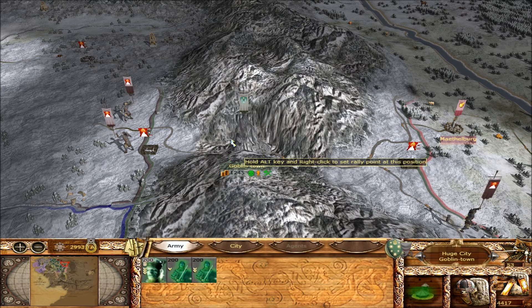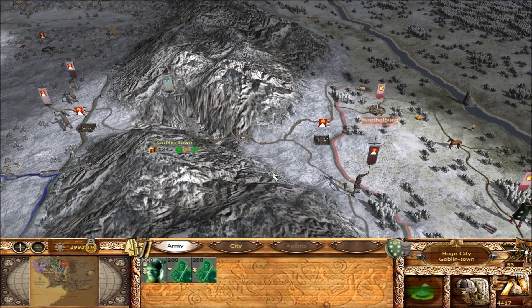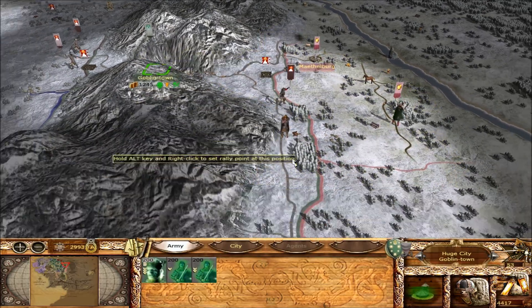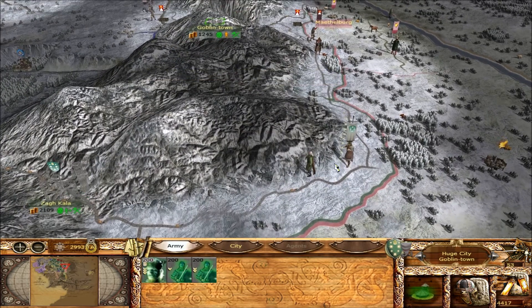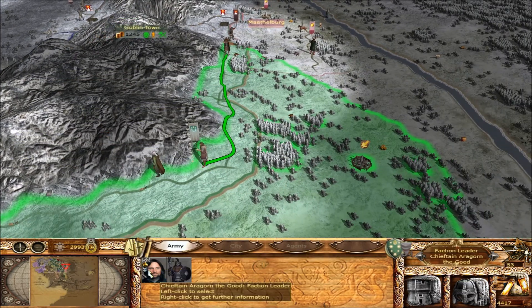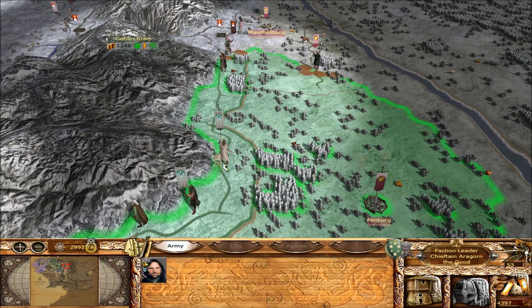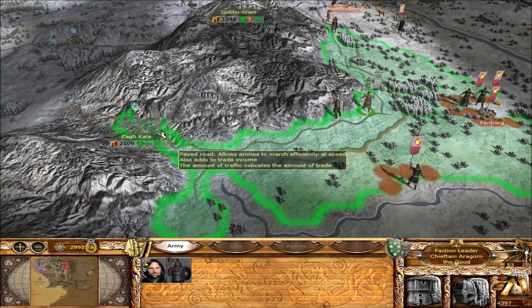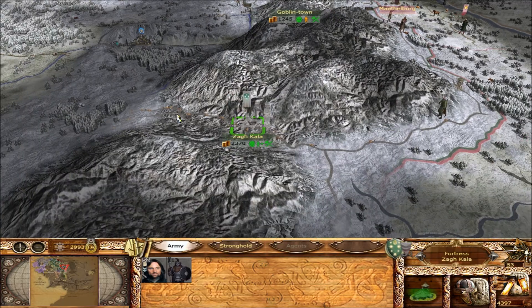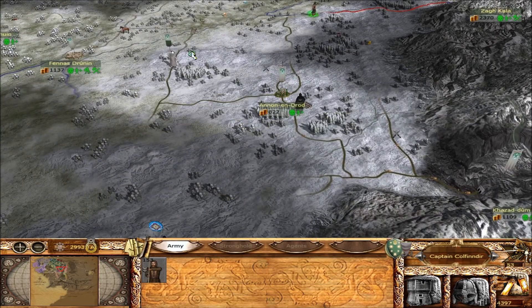If they get in one more fight they're all gonna disappear, and I can't do that because that'll leave Goblin Town completely defenseless. So I'm gonna leave these guys here and just hold the place - I don't expect they'll attack with this powerful force in here. But if these guys come south I might have to split some forces and bring them down. I'm gonna grab Aragorn and drop a tower up here so we can keep an eye on things coming down this route.